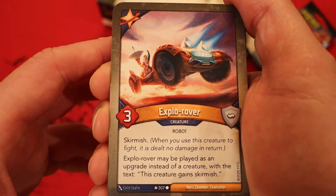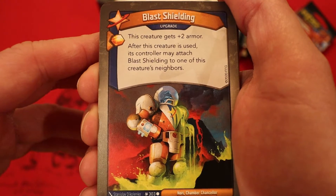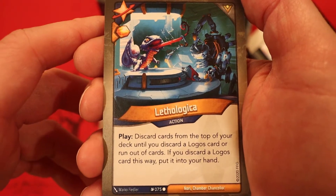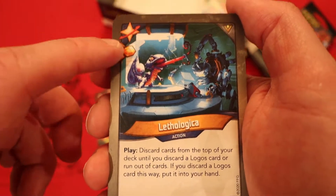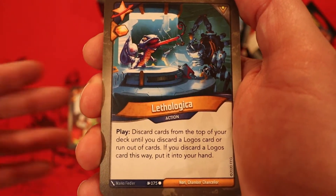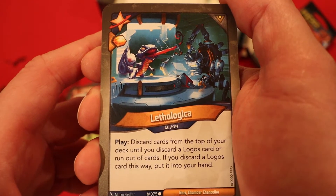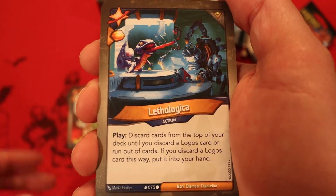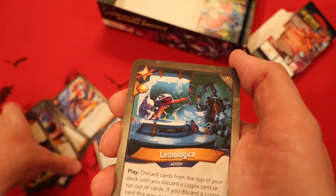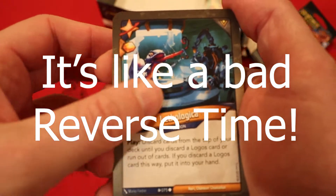Explore Rover, three power skirmish — may be played as an upgrade giving the creature skirmish. Blast Shielding is an upgrade with amber and heavy plate: this creature gets plus two armor; after this creature is used, its controller may attach it to one of its creature's neighbors. We have ourselves a Maverick — Letho Logica, amber and heavy plate. Talk about the ultimate cycling card: discard cards from the top of your deck until you discard a Logos card or run out of cards; if you discard a Logos card this way, put it into your hand. But we have zero shot of getting a Logos card — what a bad Maverick. They really should not make cards that reference houses into Mavericks.